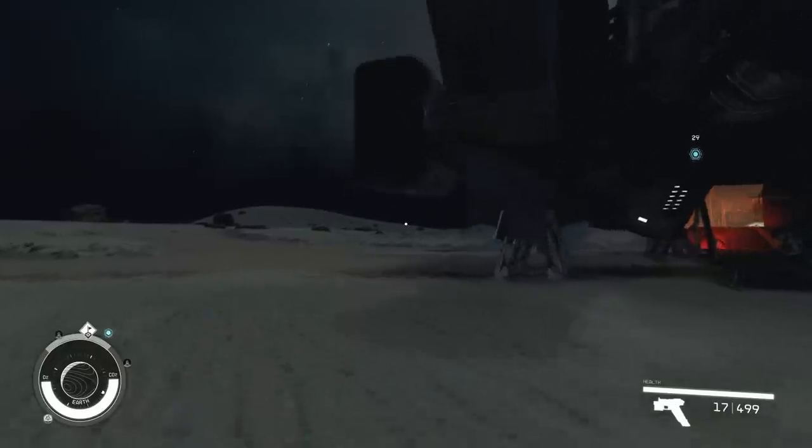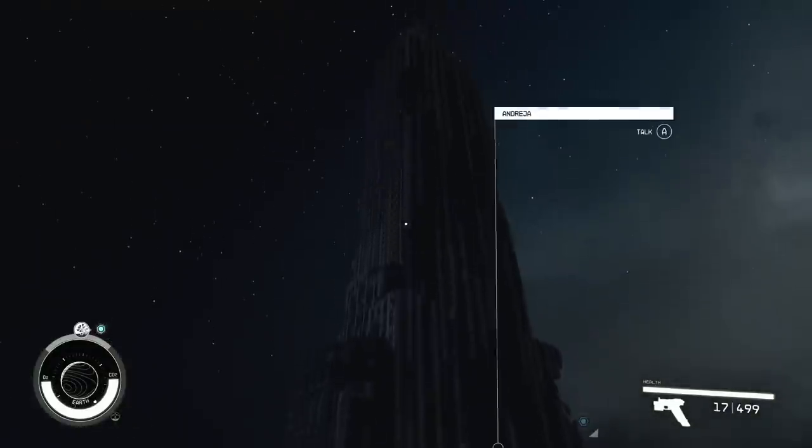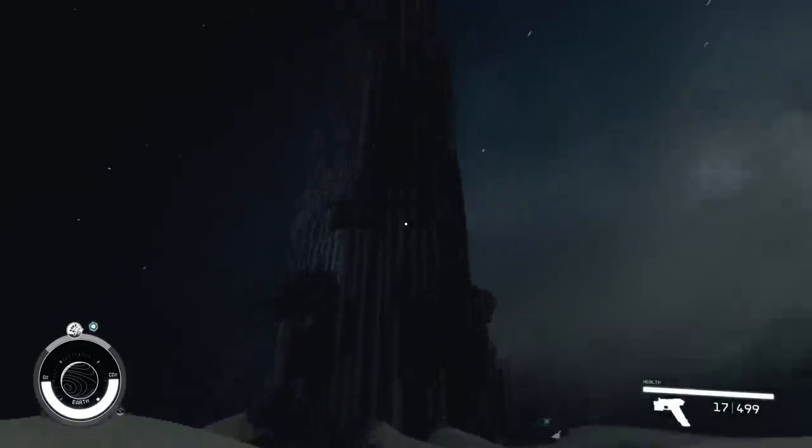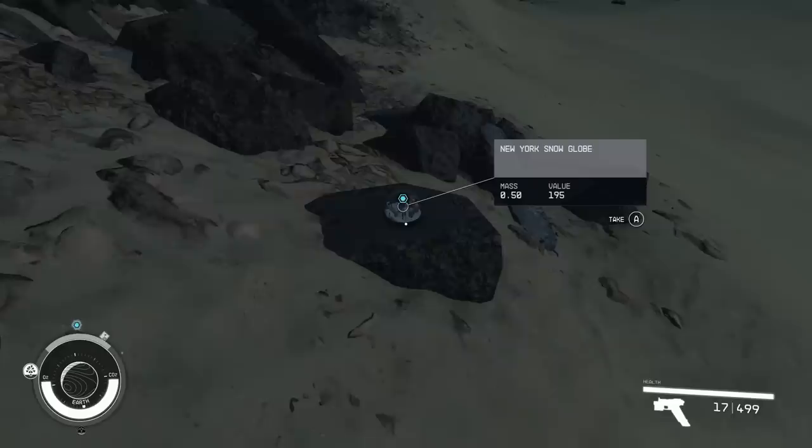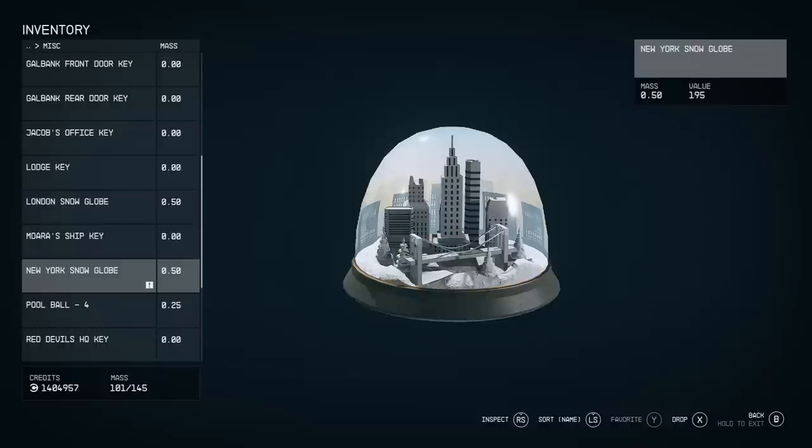You can find these places the analog way if you've got an eye for geography, but this just makes it so much easier. The landmark to represent New York in this game is of course the Empire State Building — or at least that's what I think it looks like. It's one of the most iconic buildings in the New York skyline. And if you predicted there'd be another snow globe here, you would be absolutely right.